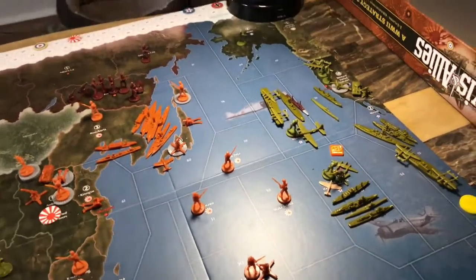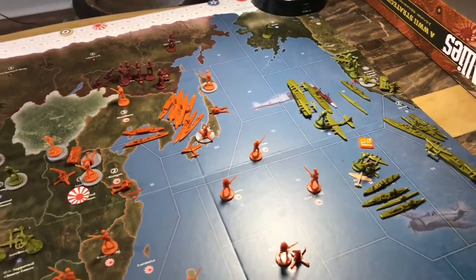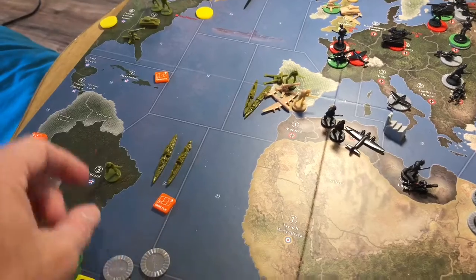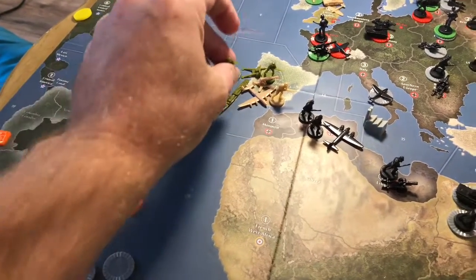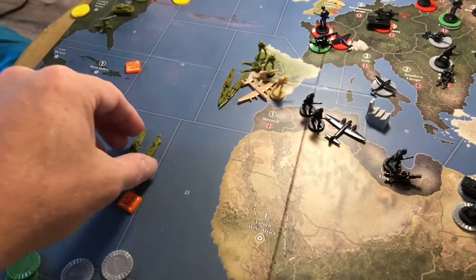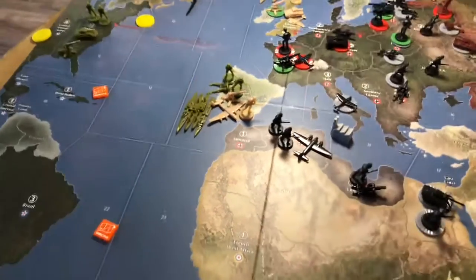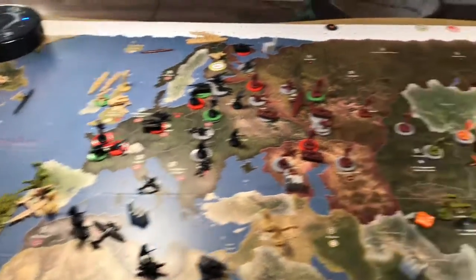The cruiser and transport are going to pick up one infantry in Brazil and also take them to Gibraltar, moving into sea zone 13.